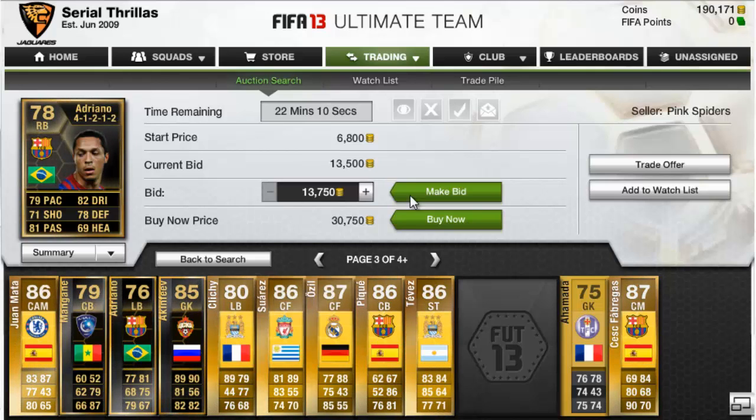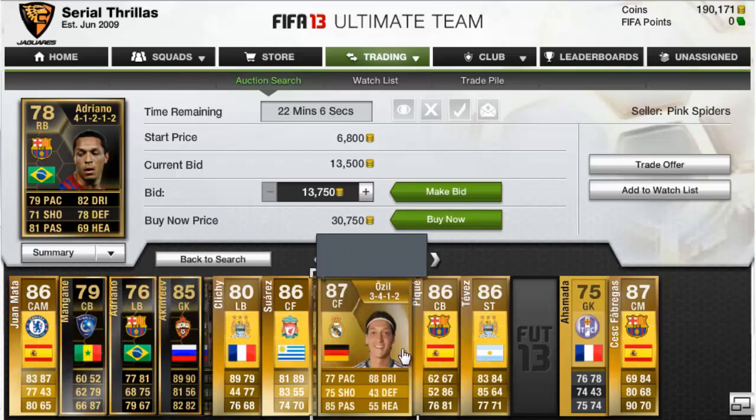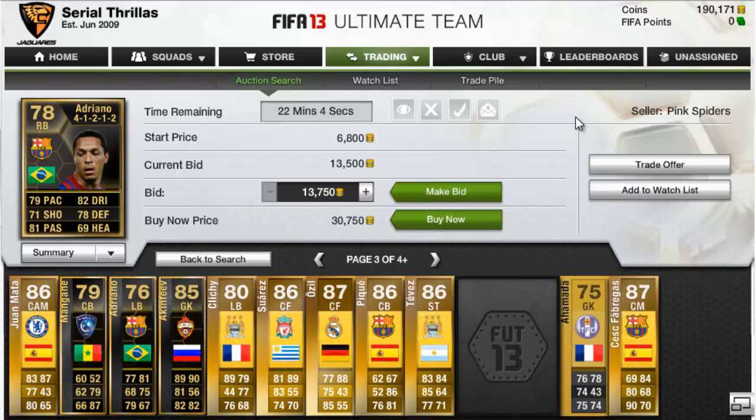Once you've won a player, just sell them up again and you've made some profit — easy done. You should go through this for about an hour or so, then I'd recommend stopping and trying again in an hour. The best time to sell these players would be when a lot of people are on, because that is when the average price will be highest.